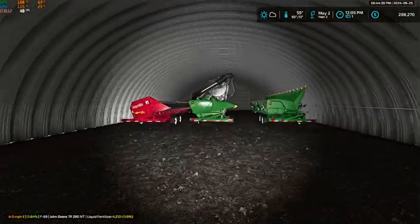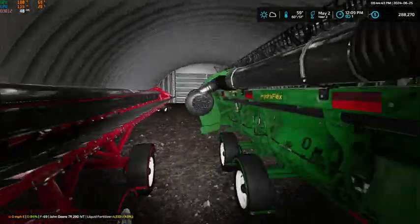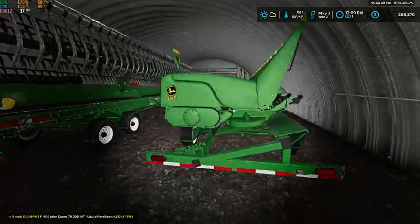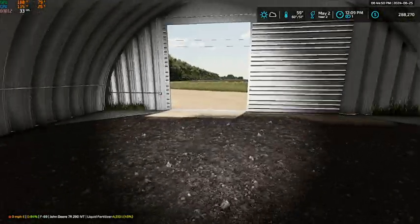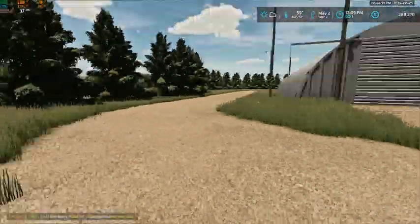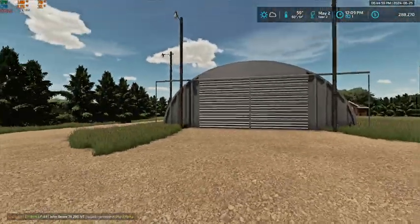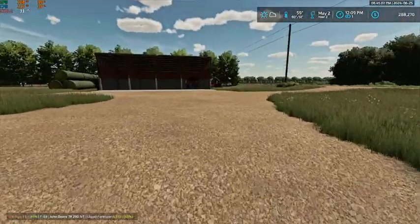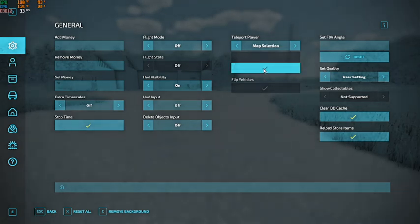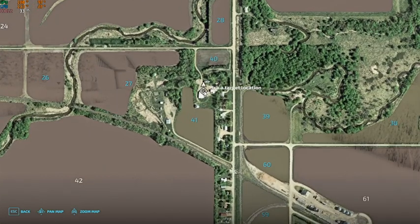We got a quonset up here as well, and this is where we have our three headers: the Capello sunflower head, the 740 flex draper, and the 716C corn head. It's graveled all the way around to the front so we can just pull the headers in one side and drive right out the other.